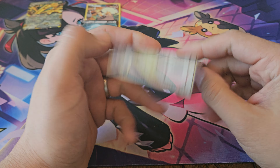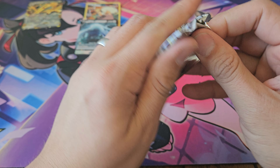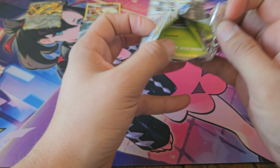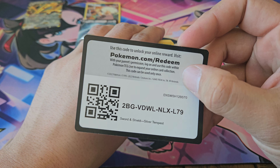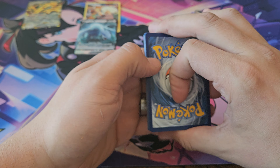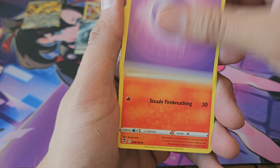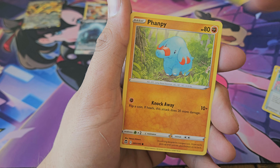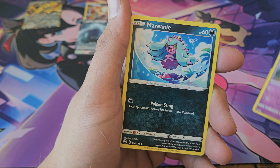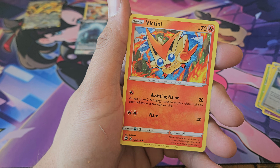All right, last pack — hopefully get some last pack magic here. We got Fleschender, Klang, Suncern, Fafi, Indidae, Narini, Mistrevious, Unidentified Fossil, and Victini.